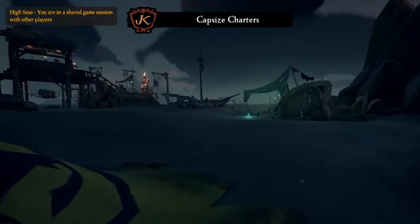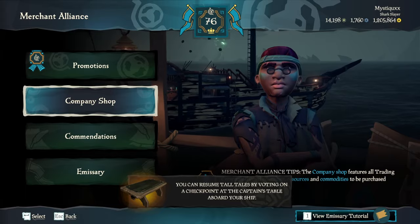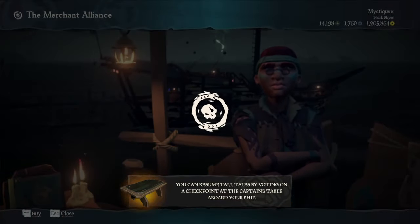Starting off, as soon as you spawn in, you're going to want to raise the Merchant Emissary. If you don't have this unlocked, you'll need to level up Merchant Alliance to level 15 before attempting this method.